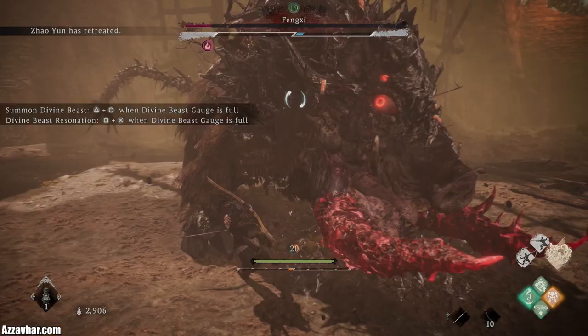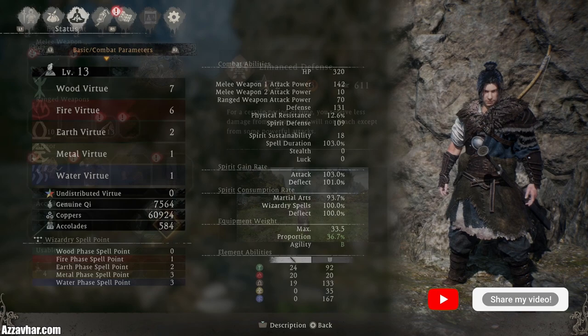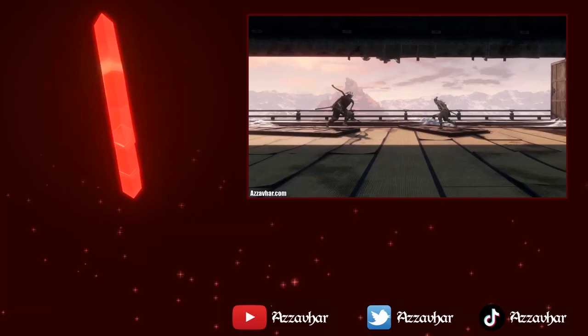So we'll get up close and personal, pop the divine beast — and there we go. That is the fight. This is the equipment that we used for the fight. These are the spells that we used, and these are my character stats.